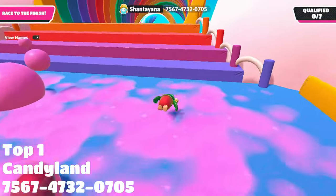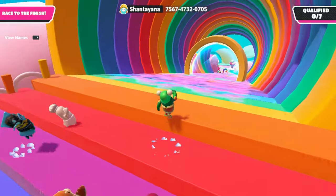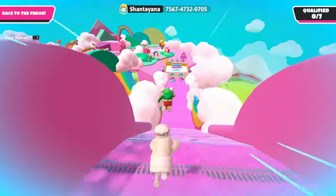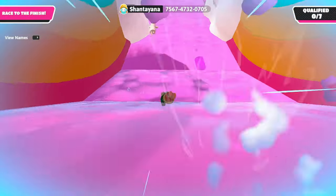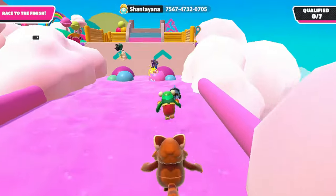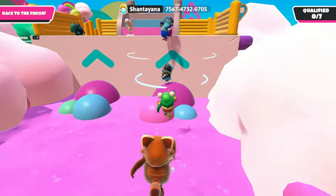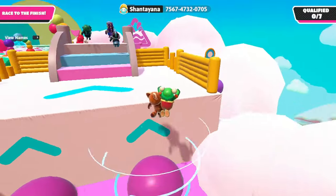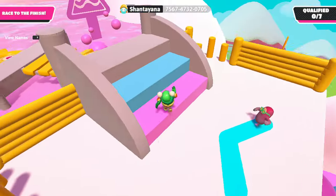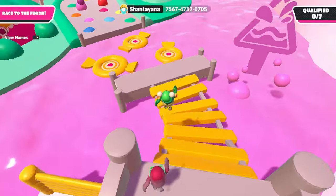1st place: Candyland by Shantyana. After playing this map, I realized why all the previous ones look so gloomy. It's actually simple — all you had to do was choose a standard background instead of a medieval one, and the map will look much brighter and better. At first this map doesn't seem so cool, but after a huge tunnel everything becomes clear. You can see for yourself how good this map is.